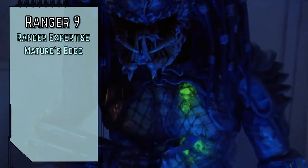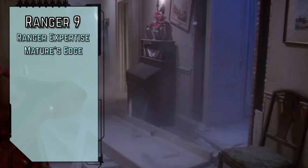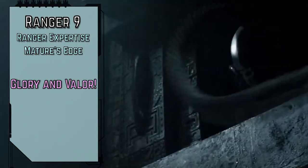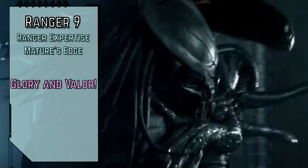Level 9 rangers gain Ranger Expertise for expert ranger class DC, and Nature's Edge so enemies in natural difficult terrain are always flat-footed to us. There's nothing more invigorating than finding worthy prey — Glory and Valor lets us spend an action, and for the next minute or until we critically fail a strike, whenever we successfully strike a creature our level or higher, we regain hit points equal to half of our level.